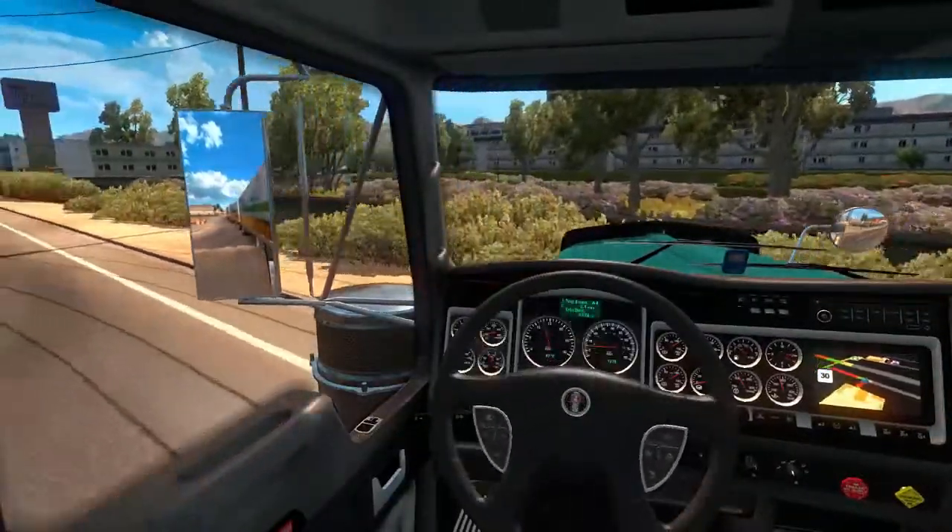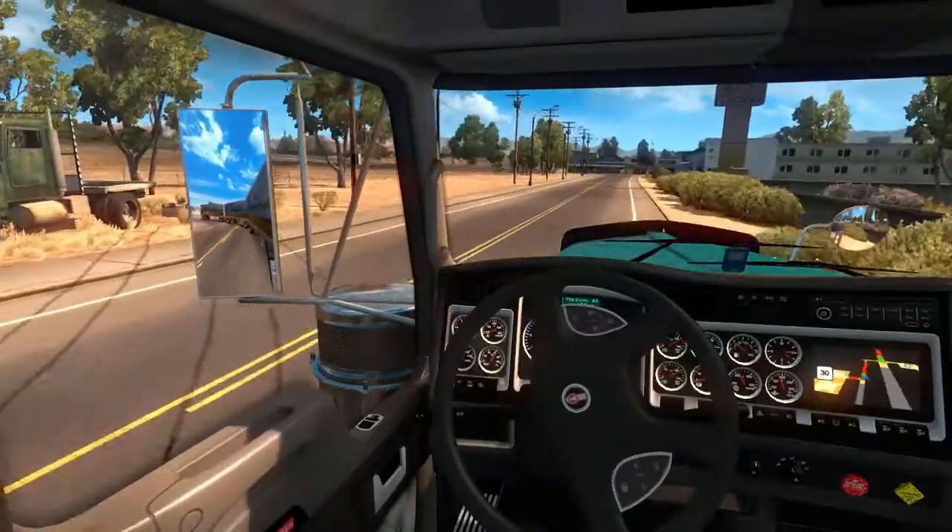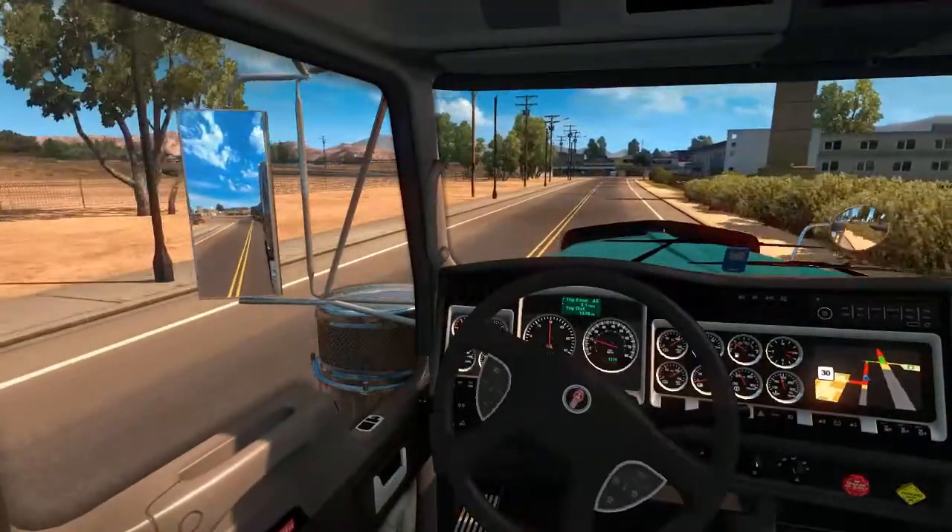Everything's clear both sides - has to be clear both sides. Have to take some curb, and look in the mirror on the left there. That's the big massive turning circle.